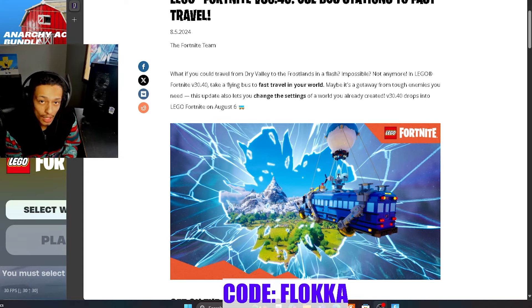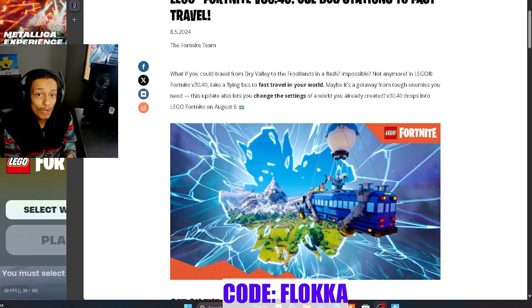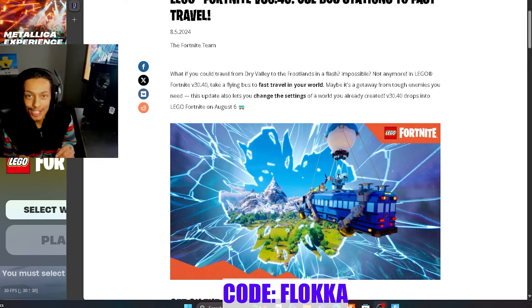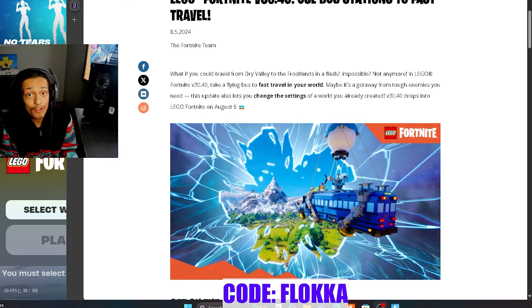The LEGO Fortnite fast travel update, version 30.4, comes to LEGO Fortnite tomorrow, August 6th. I'm going to be going over the patch notes today to tell you everything you need to be prepared for in tomorrow's update. There are a lot of cool quality of life upgrades, so I hope you're excited — let's get into the video.